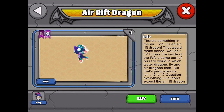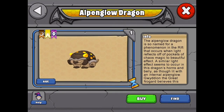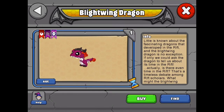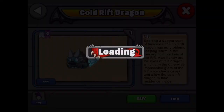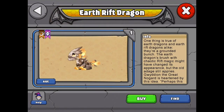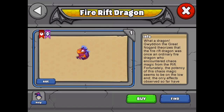All these dragons have a rift element and then they add their respective elements. There's the air rift dragon with the juvenile and adult stages. Then we got the alpenglow dragon, which you can still get for the next 15 minutes — there's the three ages of it. Next is the blightwing dragon — fire and air plus the rift — and those are three ages. And we got the cold rift dragon with three ages.